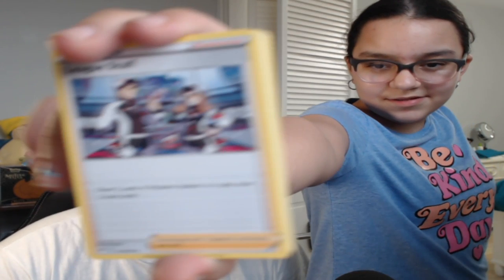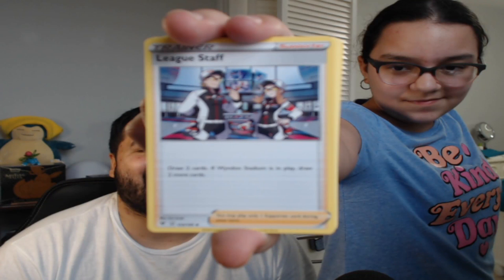I also got — what is that? A League Staff. Okay. I'm probably gonna give this one to my brother because he likes — he likes Turtonator. Pink curtain okay. And then it's back to Pikachu. Hey, that's good! All right, cool — so that's all the packs we have for you guys today.